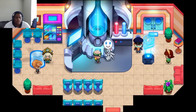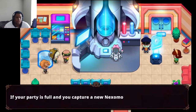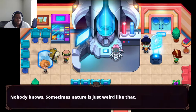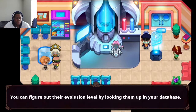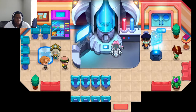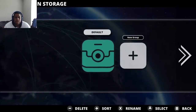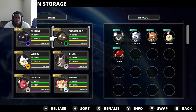So if your party's full and you capture a new Nexomon, one will be sent to storage. They also let you know about evolving and all that stuff. Let's check out the storage — oh wow, you can make groups in here. This is everything I have so far.